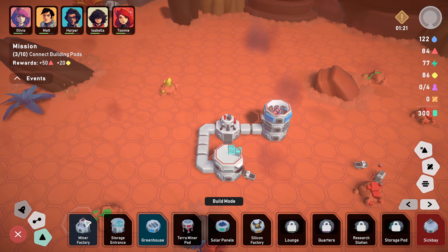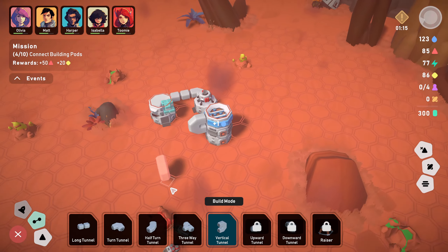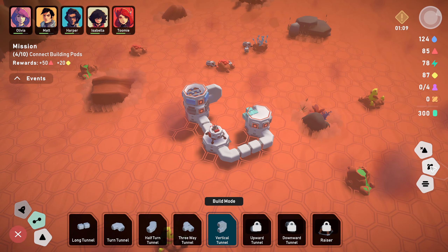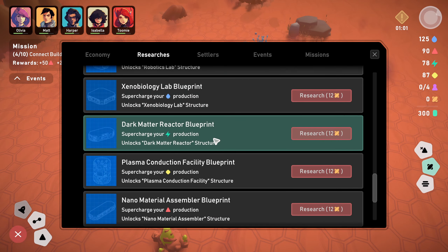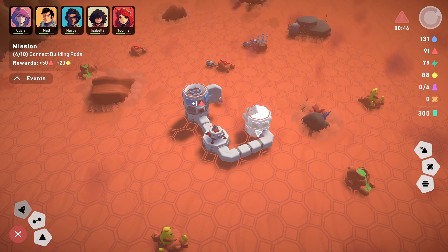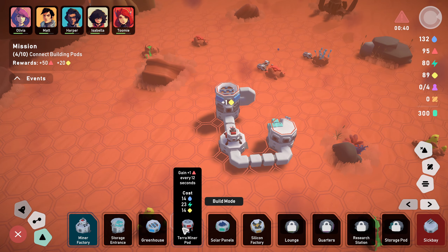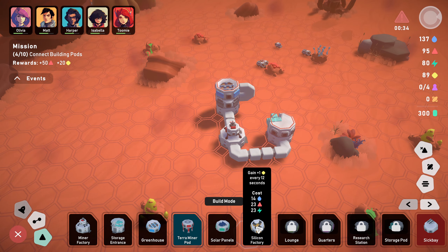We made a right meal of that. Connect building pods - we need three different building pods. Self-sufficiency pods unlocked - game resource passively: plus one water every 12 seconds. Terra minor pod is one of the triangles every so often - gain one power. We're okay on power at the moment. Pods can go up top too. Vertically placed pods also need to be connected, so we need some kind of vertical tunnel. Building up is pretty cool.